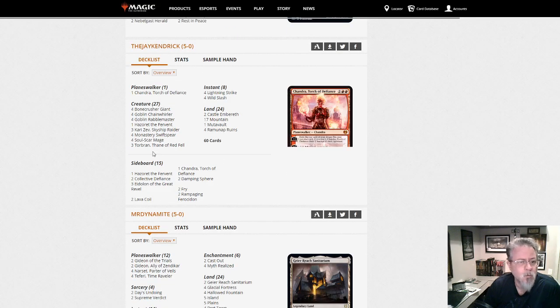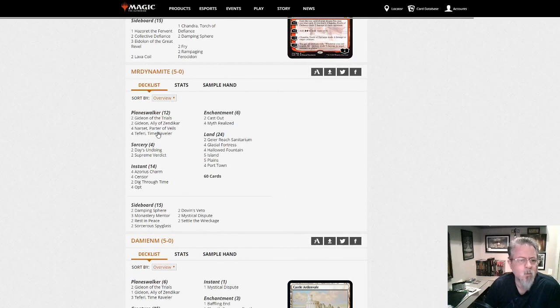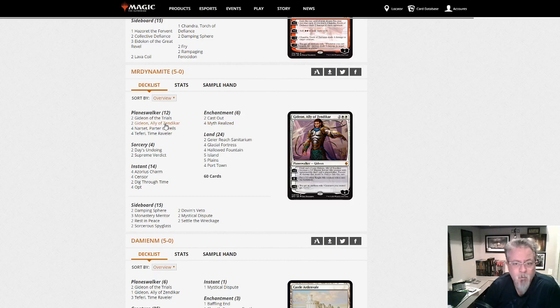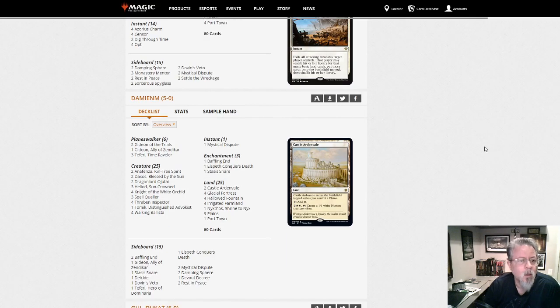Mono red aggro — Torbran, Soul-Scar Mage, Hazard, lots of Goblins. Have you seen what a Chain Whirler does with Torbran on the field? It is not pretty. Here's your mono red deck. We've got another Day's Undoing Narset deck here — Myth Realized in this one — another blue-white combo, more planeswalker focused. Restrict their resources and kill them with an odd kill condition in Myth Realized. Getting Teferi is good at stabilizing and turning the corner. Getting the Trials is helping not die against Inverter.